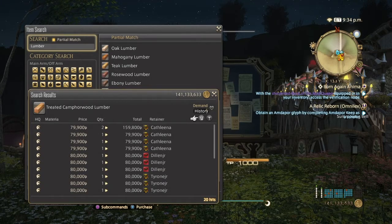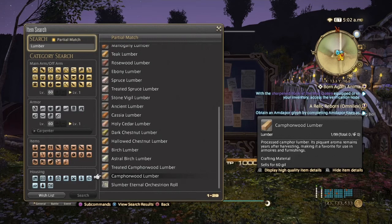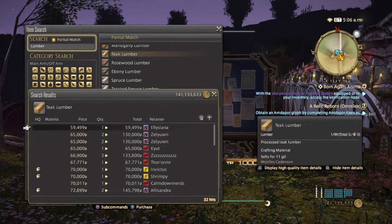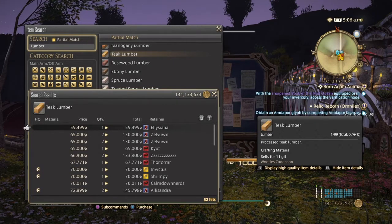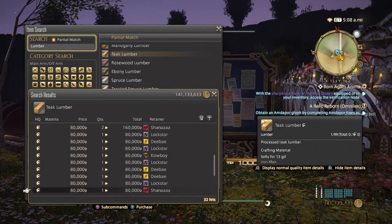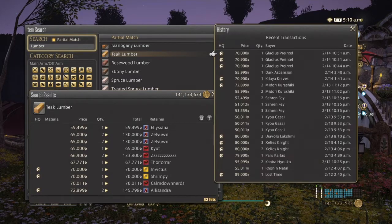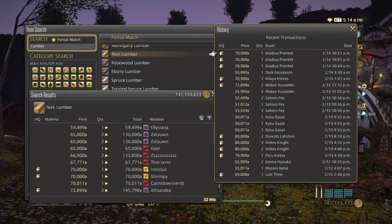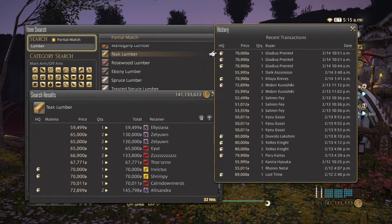Last but not least we have Teak Lumber, which is now the current four-star lumber. Normal quality is pretty expensive and high quality is all over the place. The sales history is a little low — I was expecting Teak to be more expensive since it's mostly used in accessories. But yeah, Teak is pretty much the last of the lumbers for Carpenter.